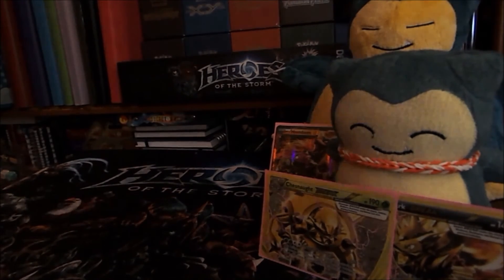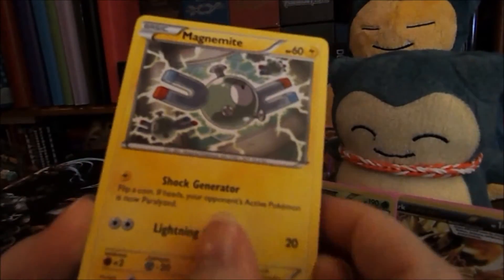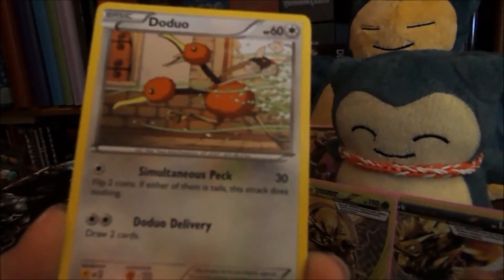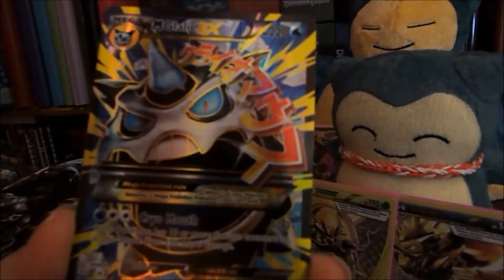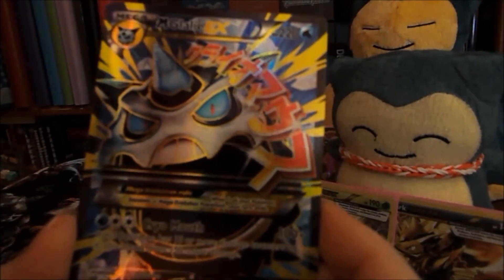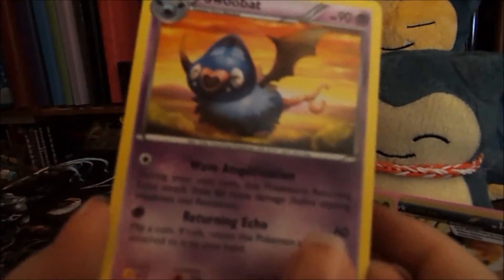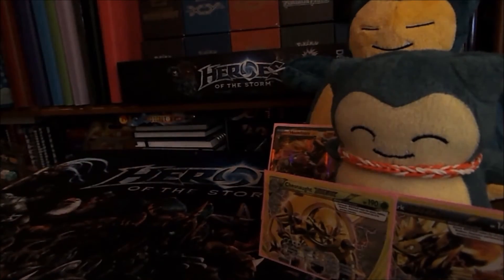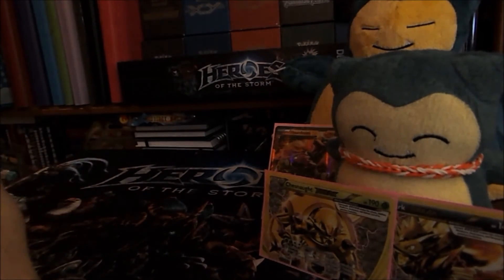Last pack — let's hope we finish on a high note. Pikachu, Magnemite, Snubbull, Remoraid, Doduo, a reverse Scatterbug, and a full art Mega Glalie EX! I am so not disappointed — I need that for my set. Then a Swoobat, a Gogoat, and a Town Map reprint, which should see play again.